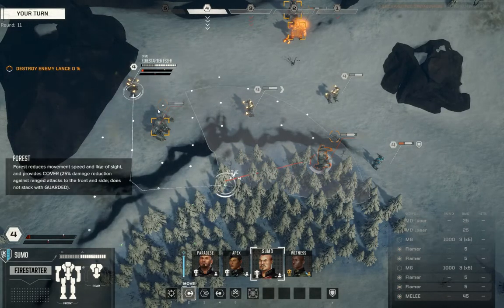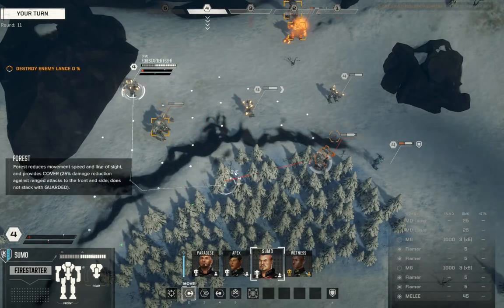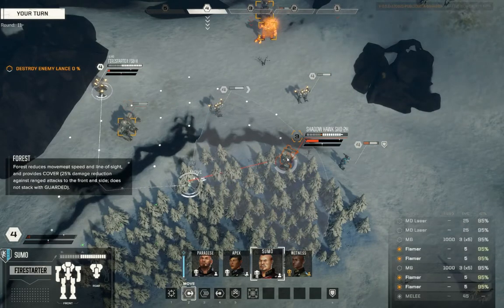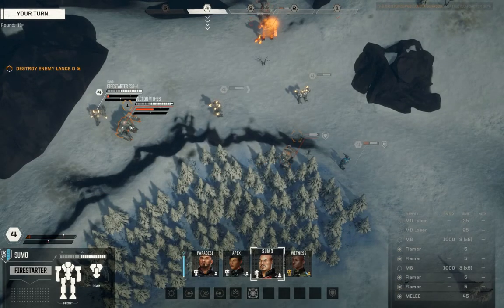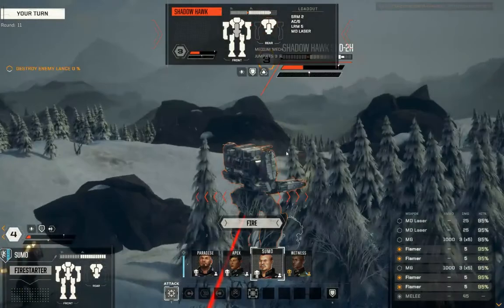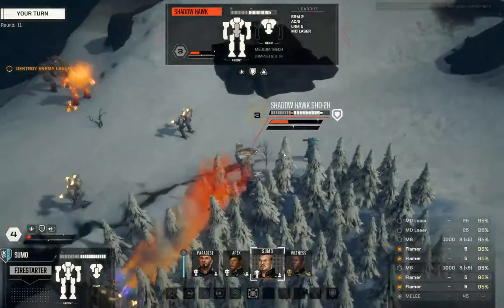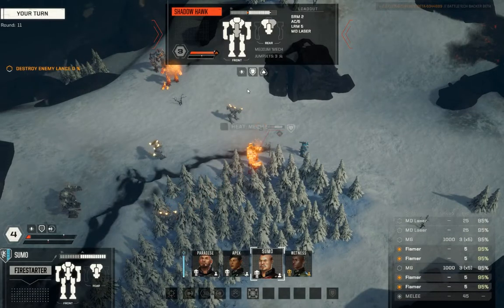How about I do another rotation? Sumo, can you get to this guy over here? Yeah, we can do that. We'll get to this guy over here. I'll use Paradise to go to the Victor, Apex to stay on this Griffon.